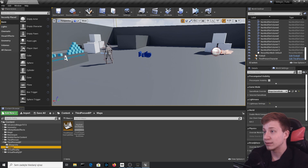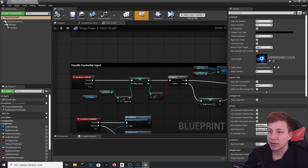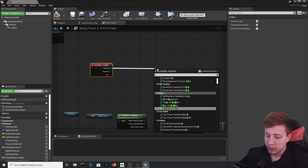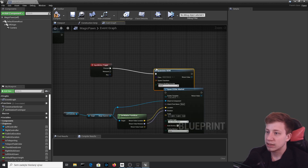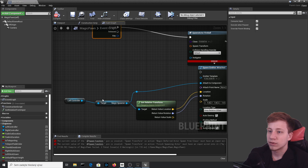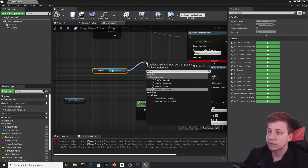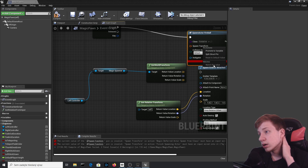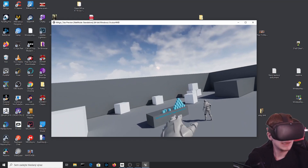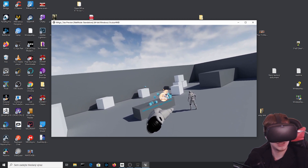The last thing for the fireball is being able to shoot it from your hand. Delete the test actor from the level and open Magic Pawn. After the trigger, instead of Spawn Emitter Attached, use Spawn Actor from Class and set the class to Fireball. For the spawn location, get the vault actor's transform, split the structure pin, and use its rotation and location. Test it in VR — I can shoot fireballs from my hand and hit targets.